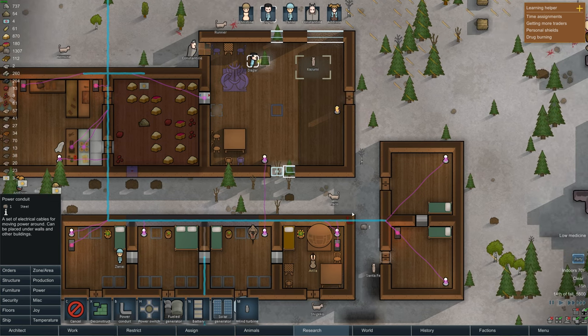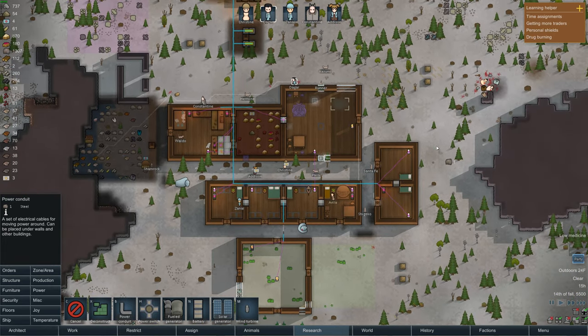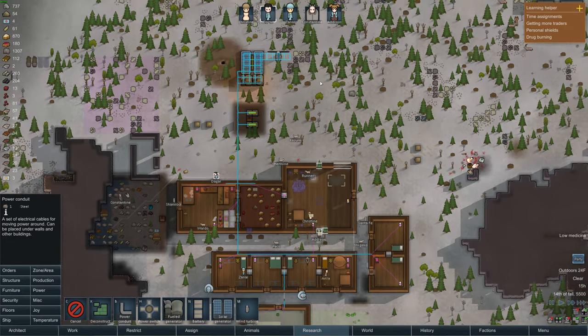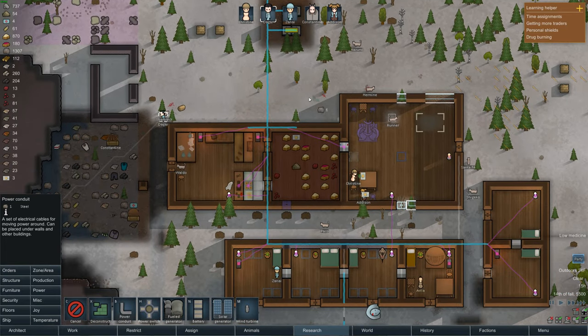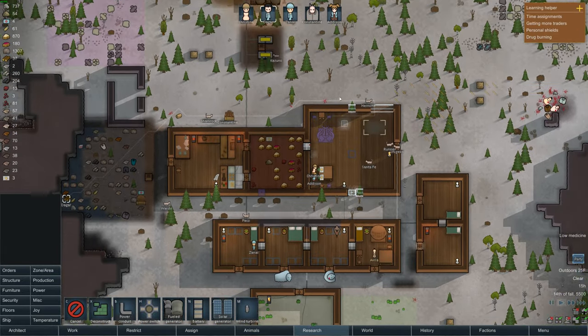It looks like this workbench is getting power but this one is not, so we're gonna need to run some power up this way. I'm probably not setting this up in a smart way - if anything goes down, the whole grid is gone basically. I remember from Prison Architect that it's smart to have multiple power runs with switches so if something goes down, most of your colony can still stay up, but I'm not doing any of that.